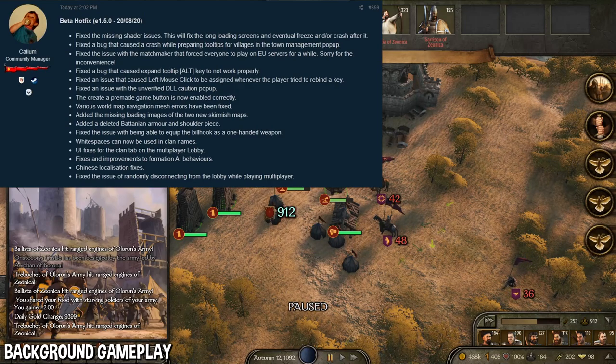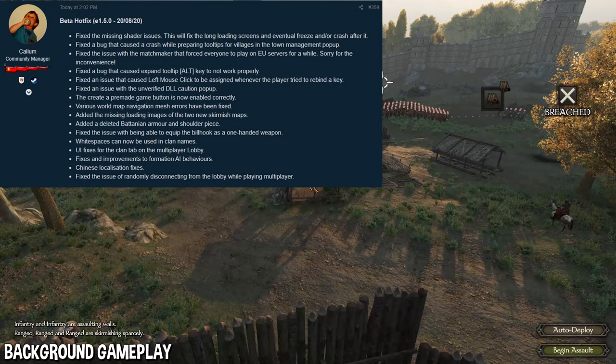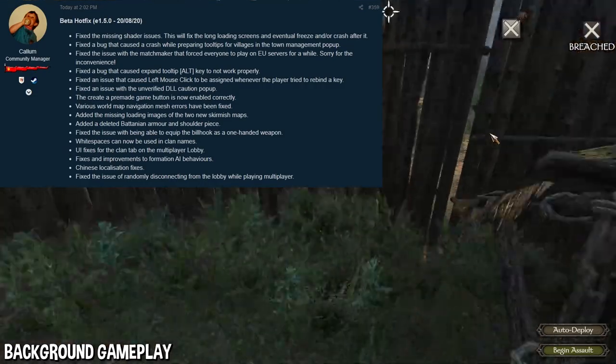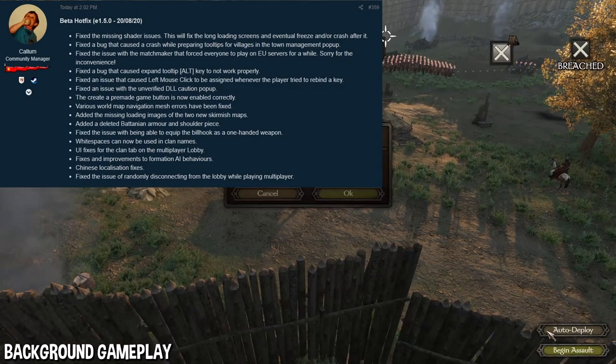Next, they added the missing loading images to two new skirmisher maps — I'm guessing the two new skirmisher maps in multiplayer didn't have their loading images, now they do. They also added back a deleted Batanian armor and shoulder piece. A couple of people on Reddit noted that some of the armors looked weird and didn't look how they're supposed to. Now that it's added back, it should look how it's actually supposed to.